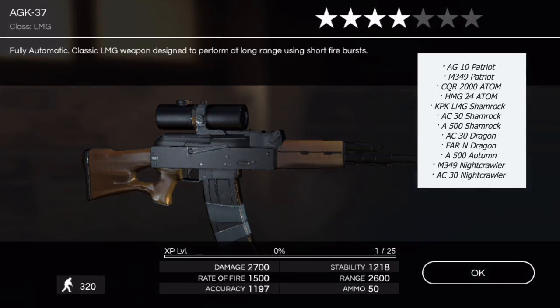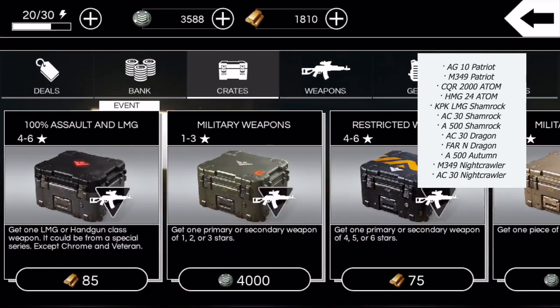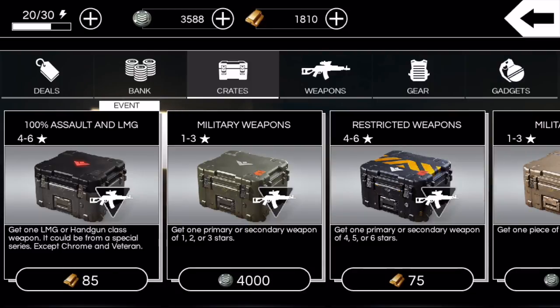The weapon list includes: AG10 Patriot, M349 Patriot, AGK37, CQR 2000 Atom, HMG 24 Atom, KPK LMG Shamrock, AC30 Shamrock, A500, AC30 Dragon, Far End Dragon, A500 Autumn, M349 Nightcrawler, and AC30 Nightcrawler. That's an insane weapons list — if there's an event to spend some gold on, it's this one.